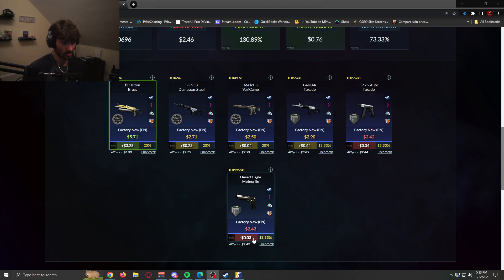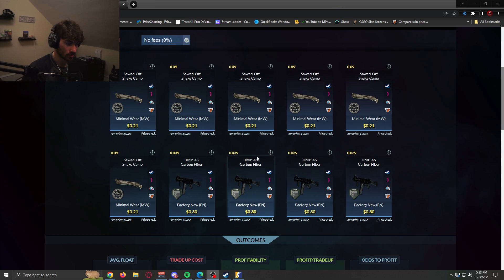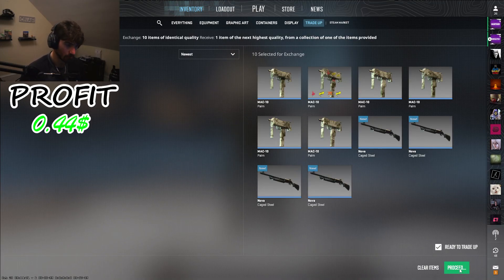The worst outcome is pulling a Desert Eagle Meteorite for only three cents less. Basically, just look for anything from the Dust 2 collection that's less than 0.09, and anything from the Bank collection less than 0.039 or 0.04, and you should be good to go. Let's spam some of these trade-ups and see the outcomes — you guys can see the profit on screen after every single trade-up.